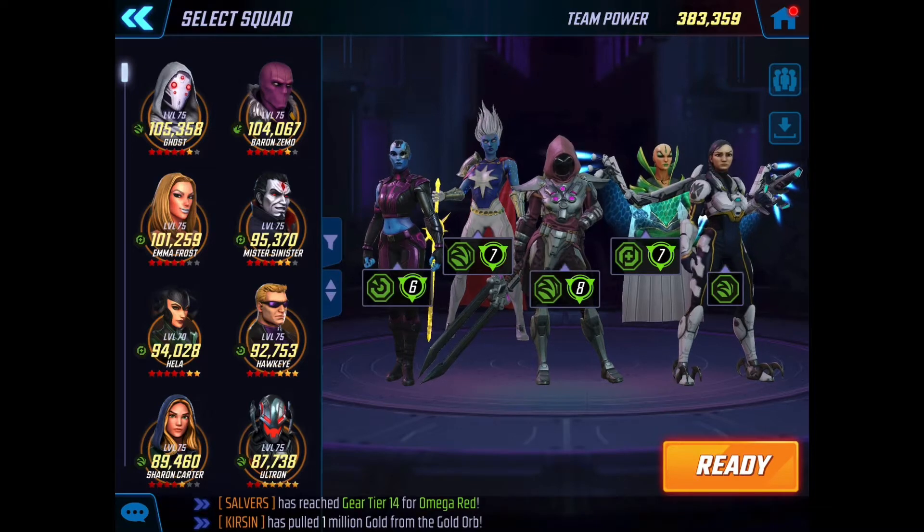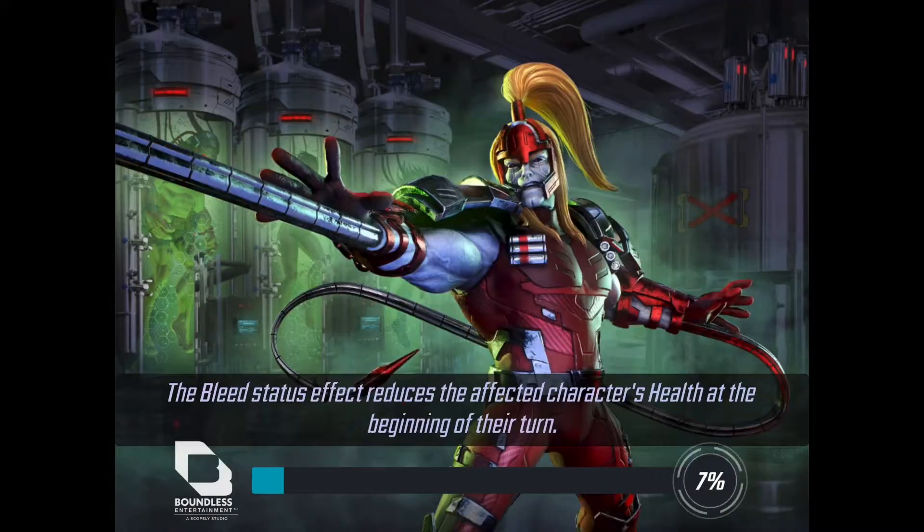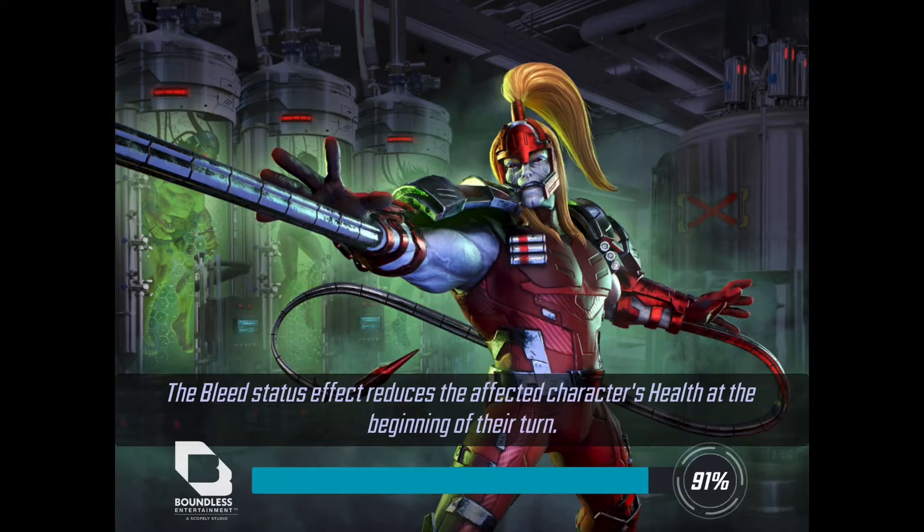I don't currently have Adam Warlock — I might be able to unlock him next time around — so this is a slightly less powerful version of Infinity Watch. It's an awesome team; obviously it's not quite as meta as Infinity Watch is at the moment. The Eternals have sort of taken over that meta status a little bit, but this is a very powerful team if you don't have Adam Warlock. With 383,000 power, I think they're going to be way OP for this first node.